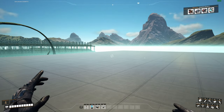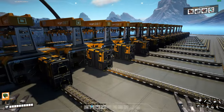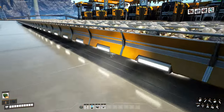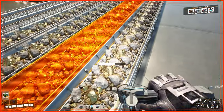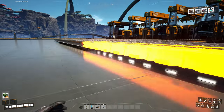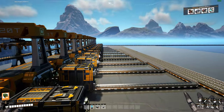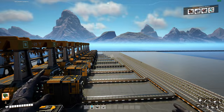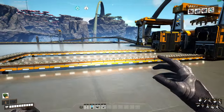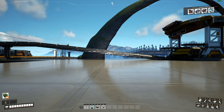I've added the station, added the storage, and added some belts that are extremely bugged right now — you can see Caterium on them even though there isn't any. If you remove a belt the Caterium doesn't move. It's a known bug on the QA site, so just ignore it. It was something I was testing to see if everything is running smoothly and what direction I want to take the Caterium.